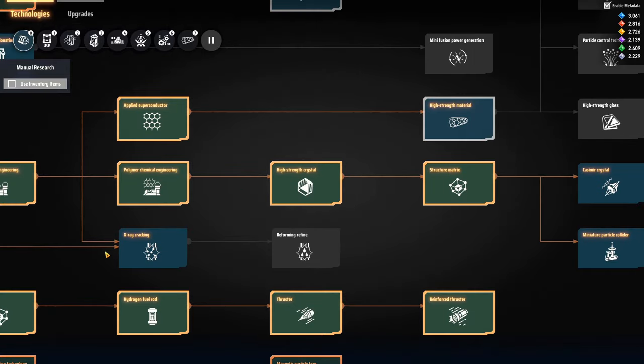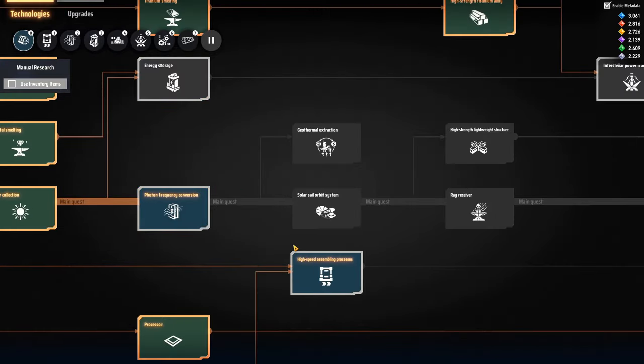That should be enough to do a lot of the research in the background while you're progressing and setting up your next facility. Make sure you don't start with the most expensive stuff — research things in order of cost, so the cheapest things first and the expensive things last.